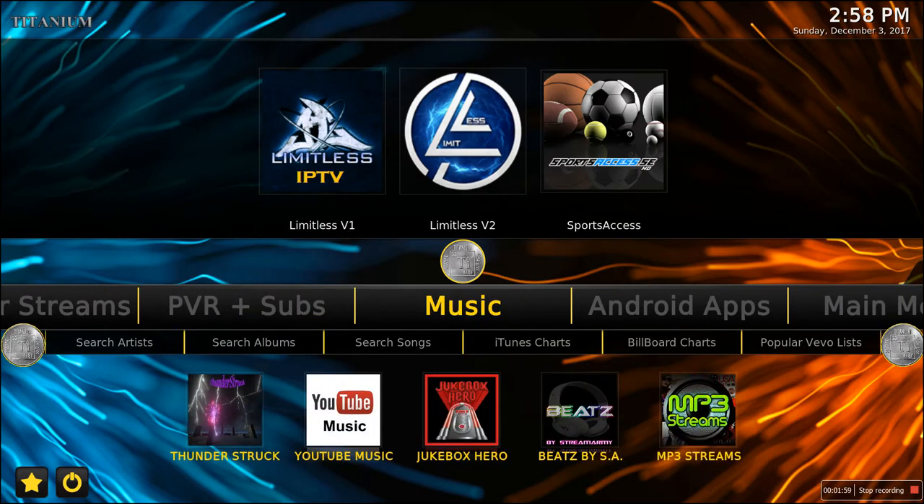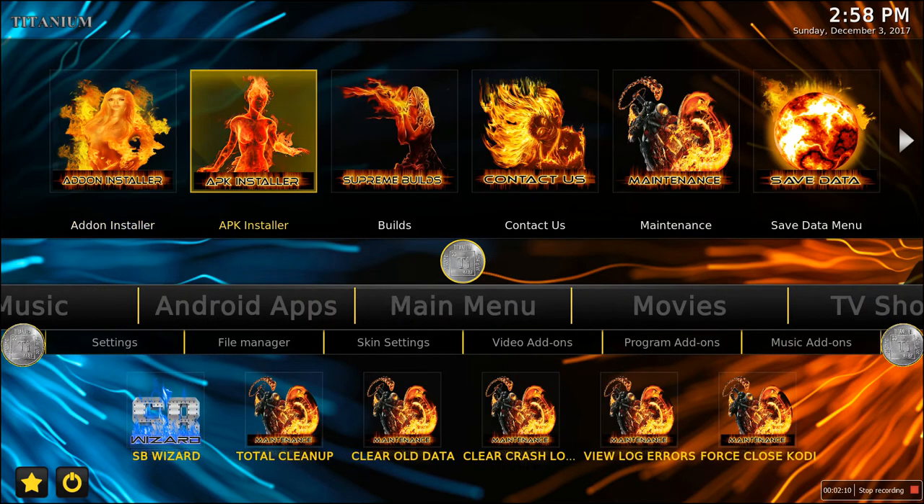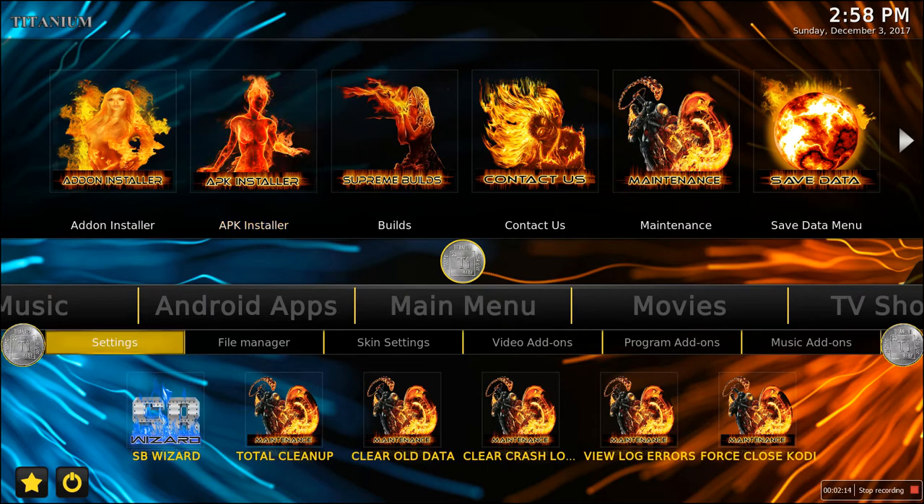You've got your music stuff, and under the Android apps section — this is huge — Terrarium TV will launch another program for you that is a backup in case you're having problems with Covenant or finding movies and TV shows to get to work. Go to Android apps and go to Terrarium TV; it will help you out a lot.